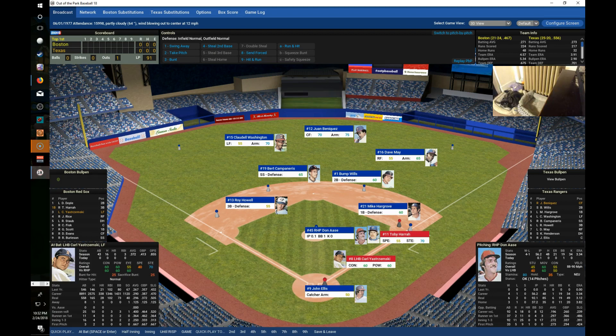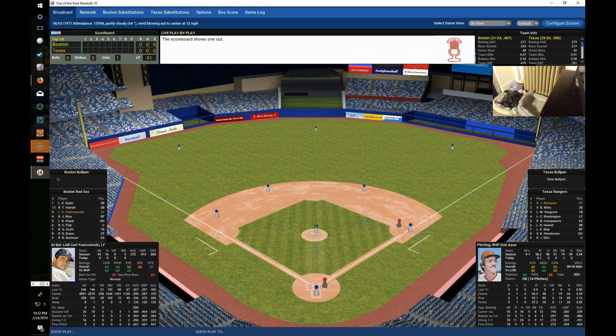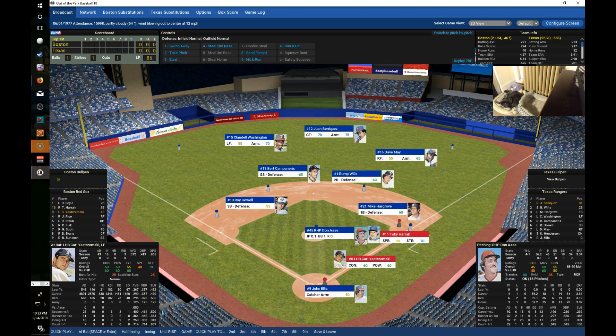John Ellis is behind the plate for Texas with a catcher arm of 50, so the Red Sox try to steal with Herra as Yastrzemski comes to the plate. Yastrzemski is hitting .372 with three RBIs in just 43 at-bats, having recently returned from a month on the DL. Herra cannot get a good jump off Ossie and Ellis, and is unable to steal through multiple attempts.